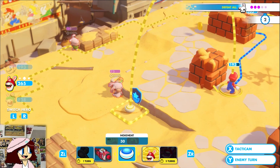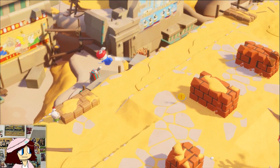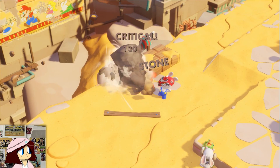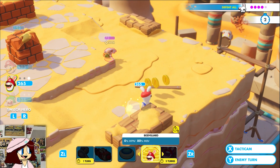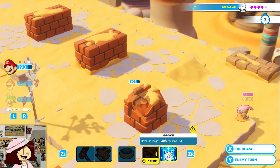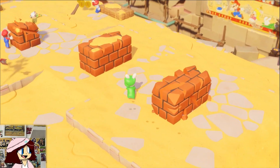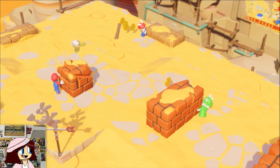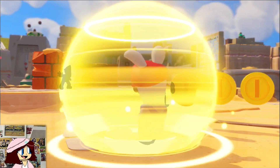Rabbid Mario, move you here and take him out. I guess I never talked about this, but Rabbid Mario also has a shield like the other Rabbids. His is definitely the worst one though — it barely gives any protection against weapon damage, only movement damage, which means it doesn't really come in handy that often.